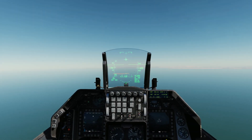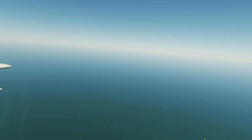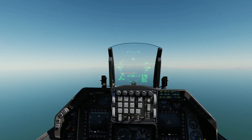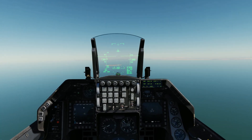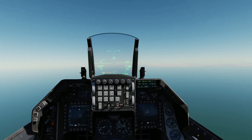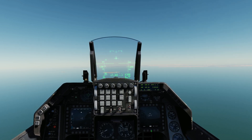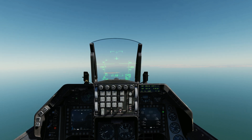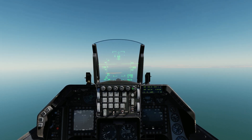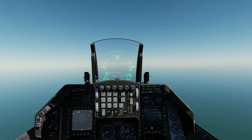Alright, we're in the business end of the F-16 and we're going to be using the AGM-65 Deltas, the D model. We can carry up to six of them, which we're doing right now. The D models are infrared IR guided. The first thing we're going to do is bring up the AGM-65s and go to air-to-ground and the SMS page.